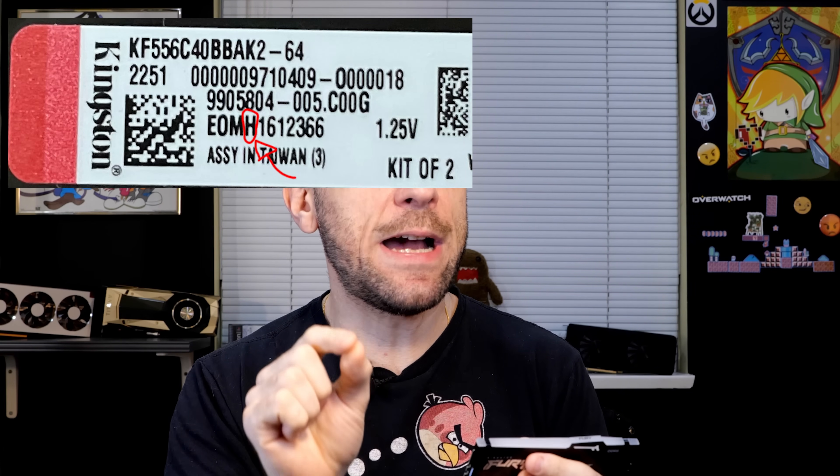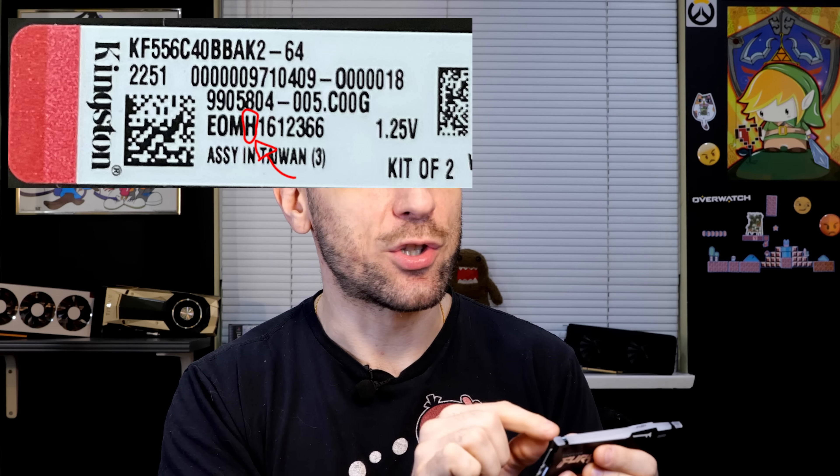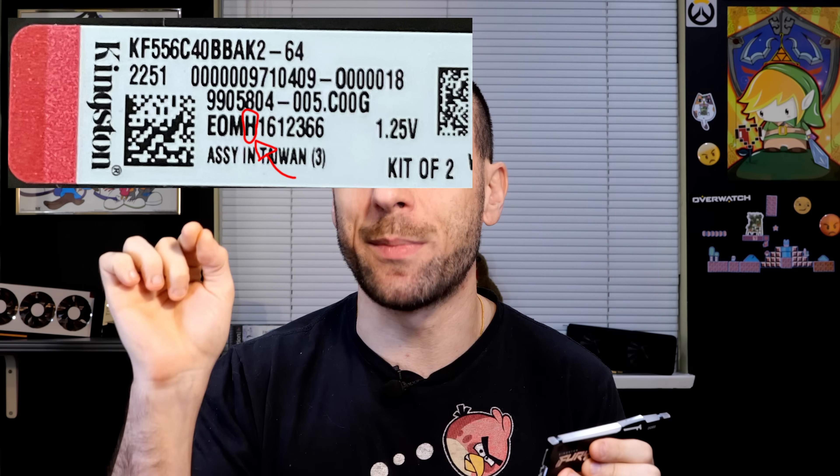Now in comes the meat and potatoes of this video. We've found an alternative for much cheaper — these Kingston Fury Beast 32 gig sticks. Affiliate links down below. Watch till the end because there is a gacha in there. These Kingston sticks are 5600 C40. When you're shopping for 5600 C40, you can get any brand, so I was trying to find out if there was a way to guarantee you get Hynix ones — and there is. Kingston has specific part numbers: ETMH — H stands for Hynix. If you get ETMM, you get Micron. If you get ETMS, you get Samsung. So when you're buying these, you really have to make sure you get the ETMH part number to guarantee yourself Hynix memory sticks.